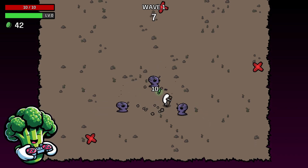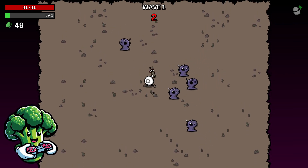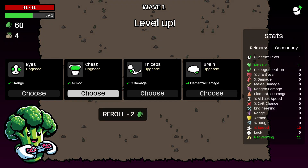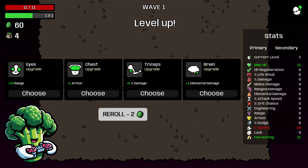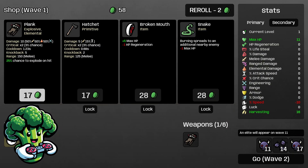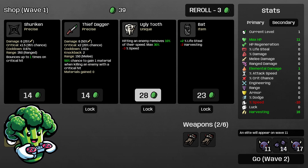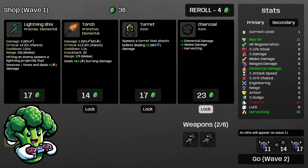Wave one goes by pretty quickly. We level up and start our level up by rolling. I'd like to get some more harvesting going right off the bat, so we got harvesting here — going to go with that. Then I'll begin taking planks, and keep rerolling until we get some planks, unless we get charcoal, which could be good.